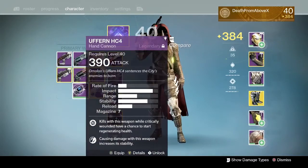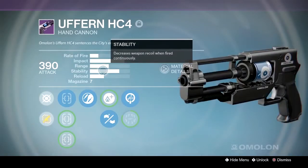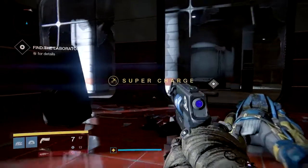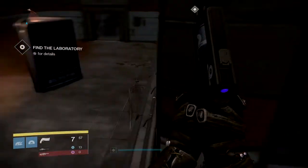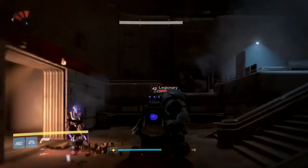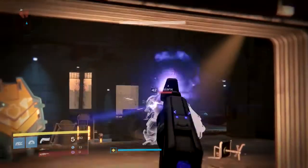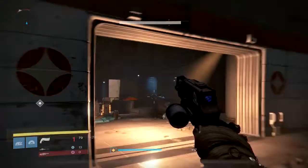Next up, let's talk about the Amelon Uffern HC-4. This is a gun that I have a lot of fun with in the Crucible, but it's an interesting gun. Mine has Zen Moment, Rifle Barrel, and Life Support. It's a 7-in-the-mag, high-impact hand cannon. You're going to need to use this one when you know you can reload, because it's going to pack a lot of punch, but you're going to have to reload it and it's kind of a slow reloading gun. If you need a lot of bullets really fast, this may not be the gun for you unless you can get one with Outlaw — mine does not have Outlaw.